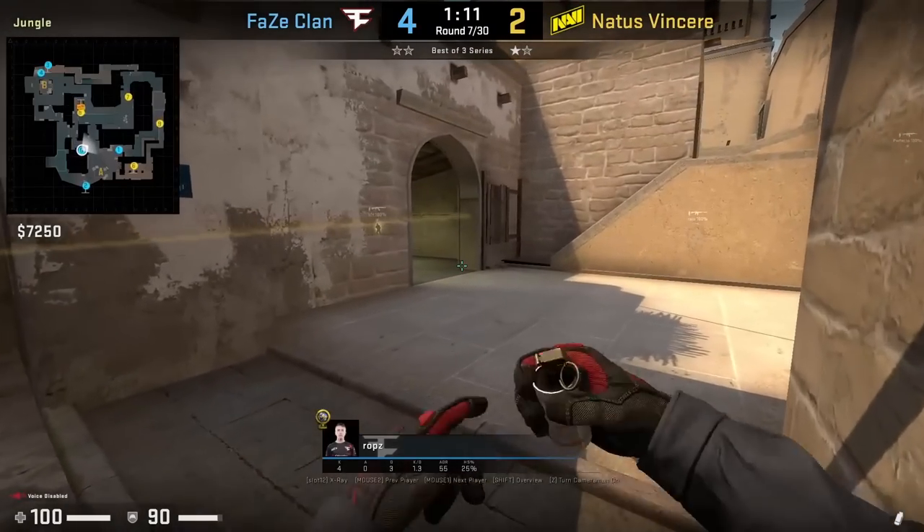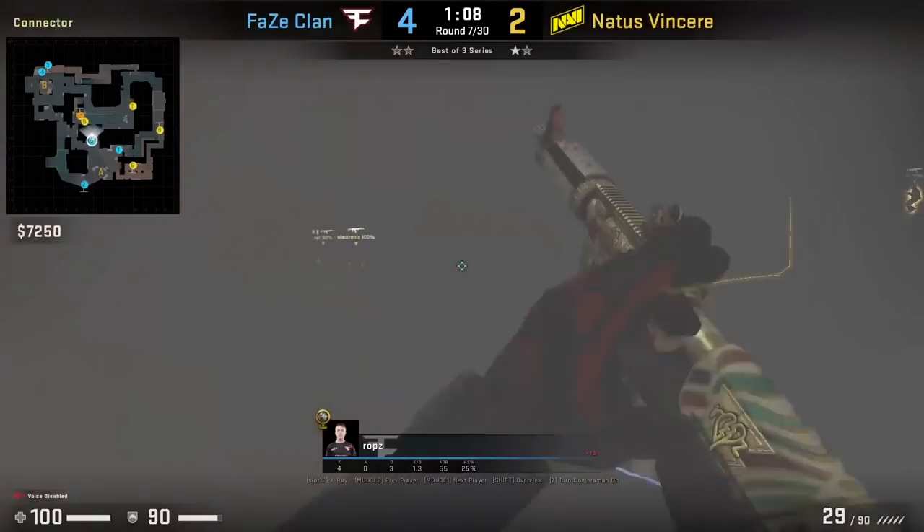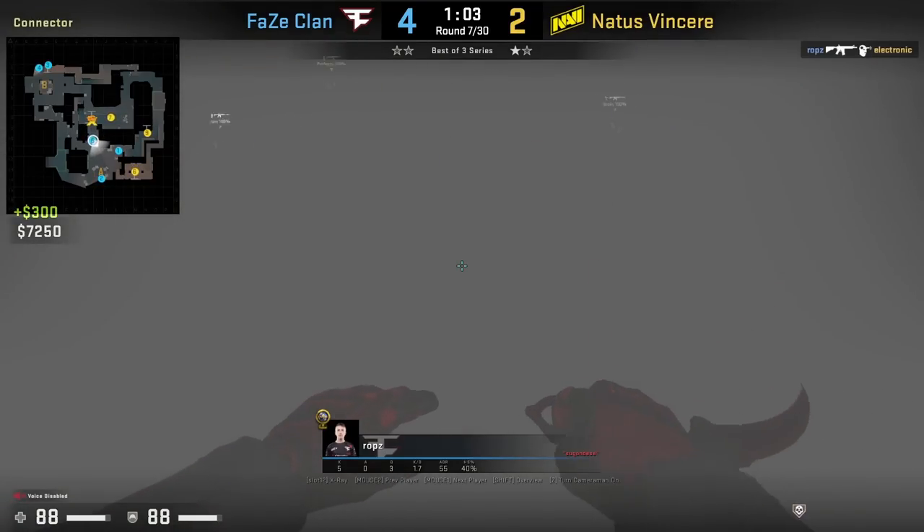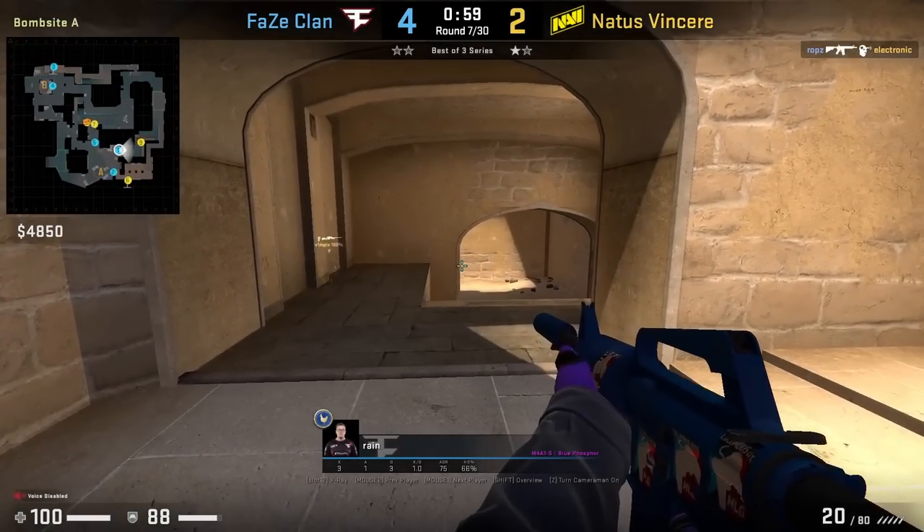Here are two smoke plays from FaZe in this round. There's a connector one-way smoke from ROPS where he pushes through the smoke to get on top of the box and then over towards the ramp side.